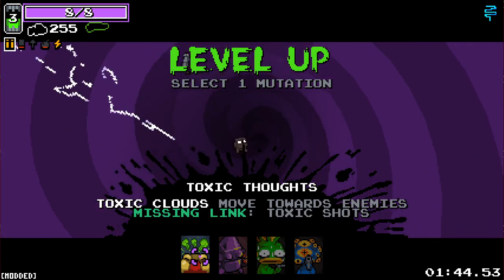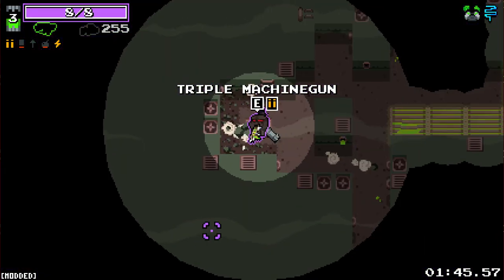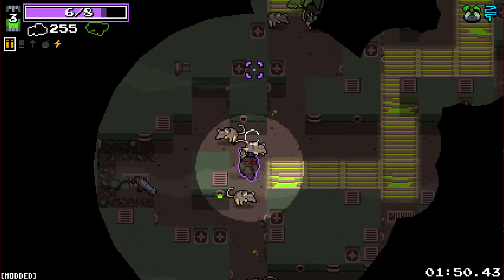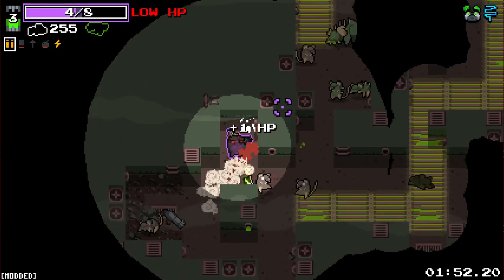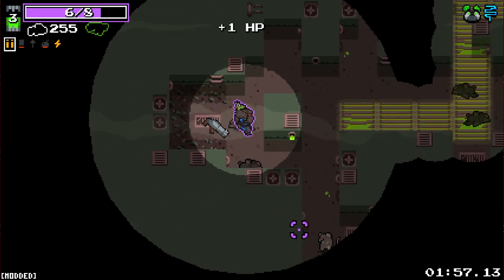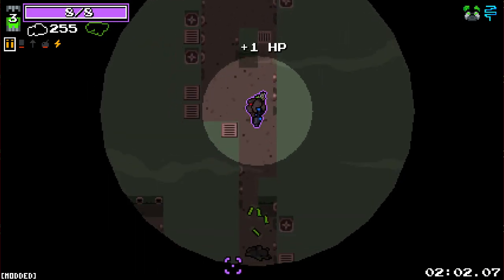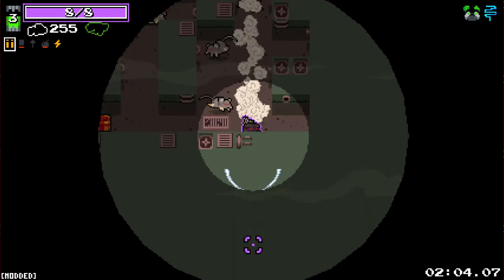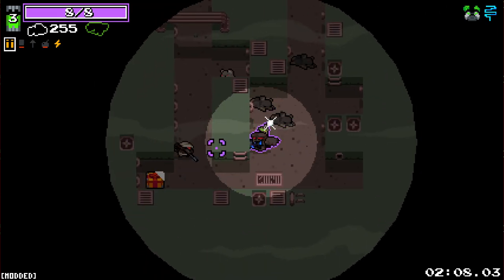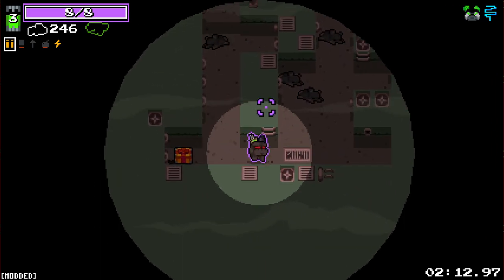Ooh, toxic shots — clouds move towards enemies. I've got to try that out. Electric toxic shots. Let's not use it down here though. You need to go straight away, sir. This is bad. I need to use the opportunity of these smaller enemies to heal up, because I just took a lot of really dumb and bad damage. Okay, we are up to full now. The weapon we've currently got isn't very good either.